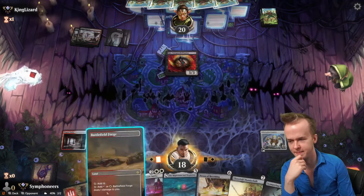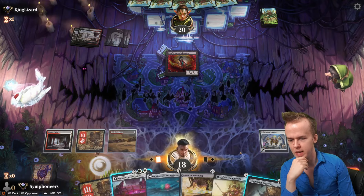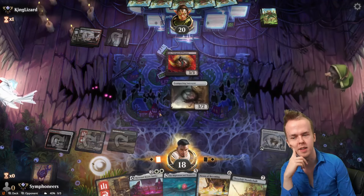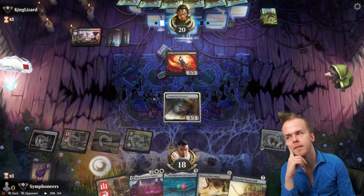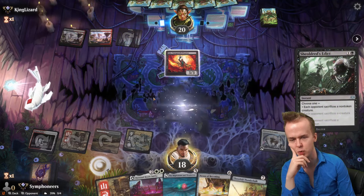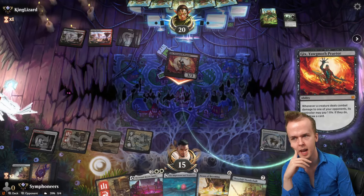Hi Gix. We should do the Scamp given the situation, though it does die to Cut Down. On one hand it dies to Cut Down, on the other hand it does ramp. Okay, either thing we play dies to Shield or it's an edict — so this happens.